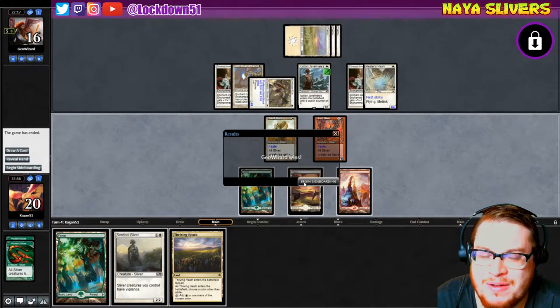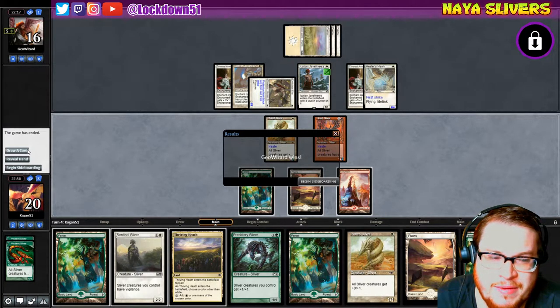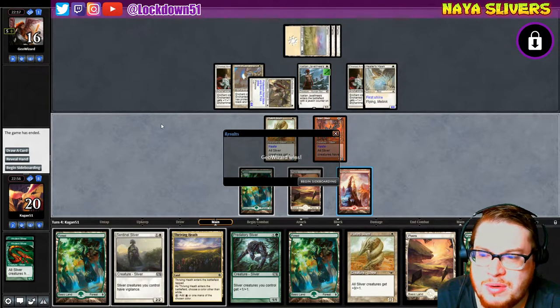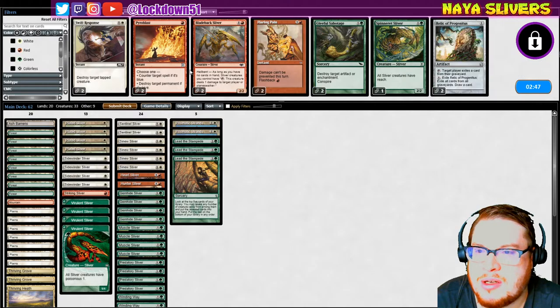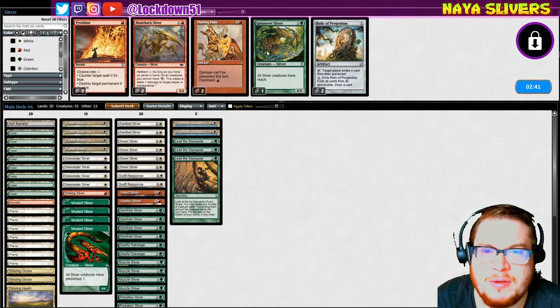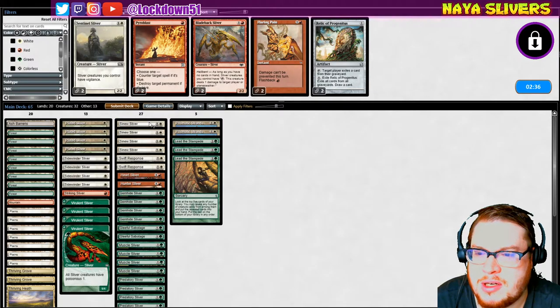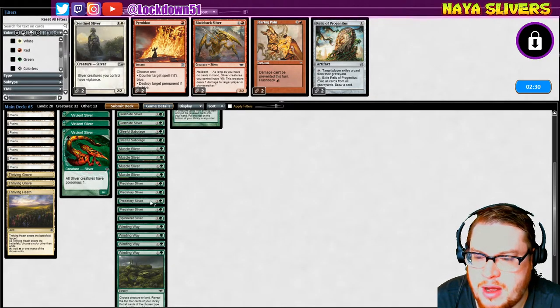I'm not hanging around for that one. Let me just see what my card draw would have been — I would have gotten a lord but it just wouldn't have done much, they were way too ahead. We'll get some Prismatics in here, we'll get some Swift Responses and Gleefuls. I guess we'll bring in a Spinneret as well, take out our Sentinels — I want Sentinels in kind of, but if they've got Healer Hawks I want to be able to block that.